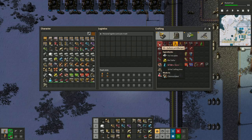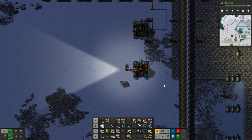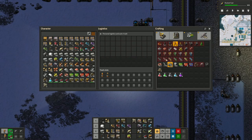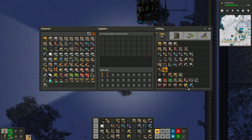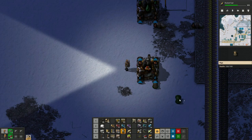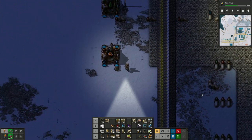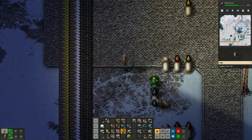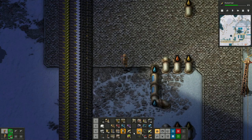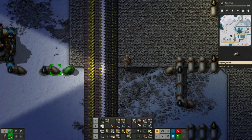Sulfuric acid needs iron and sulfur - and we can put them on either side of the chemical plant. So iron and sulfur - it is iron plates, yes. Let's get this set up. We're going to make a few of these guys and put them there. What's it going to be on the other input? It's going to be water. Oh, there's water there - we've got water sitting on the bus because we needed it earlier. So we can continue the water flowing and get rid of this spare pipe.